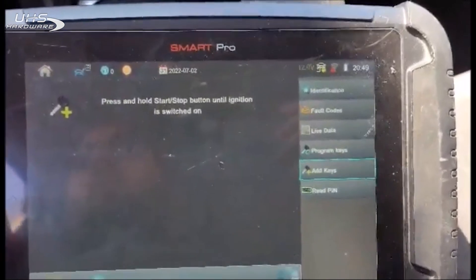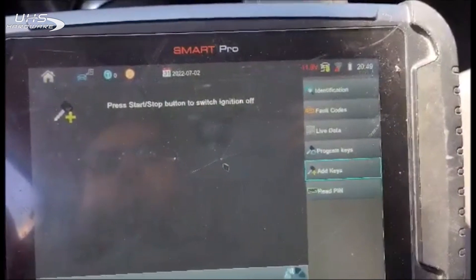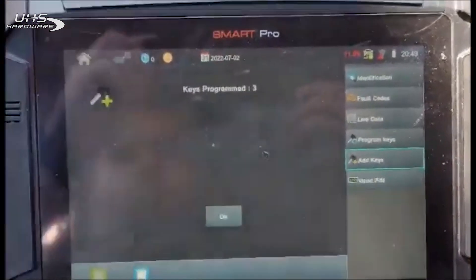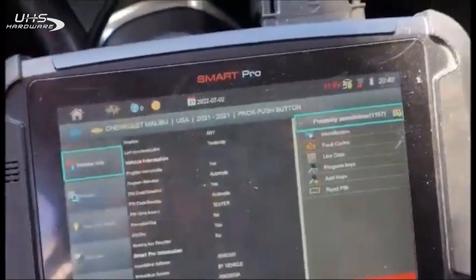Going to go back to the screen, ignition back on — and off. Remote function went from two to three. Going to go ahead and disconnect here.